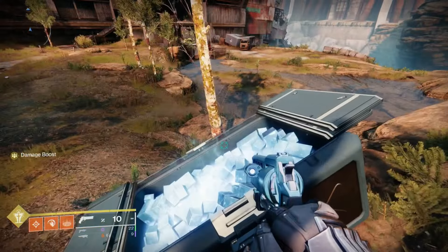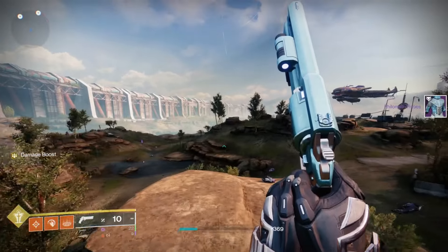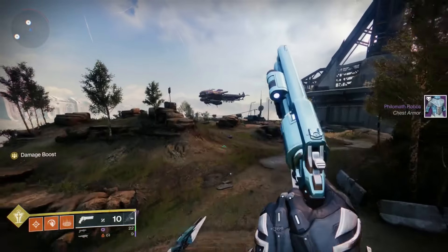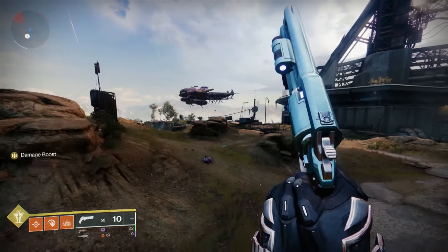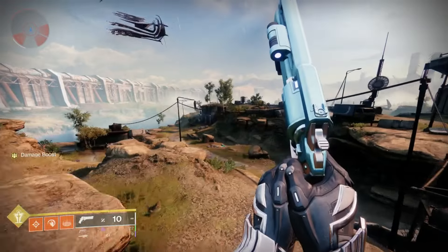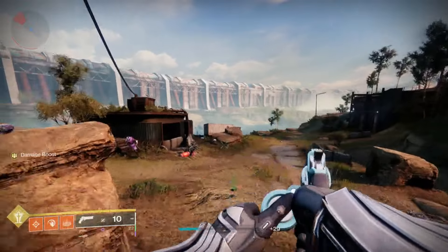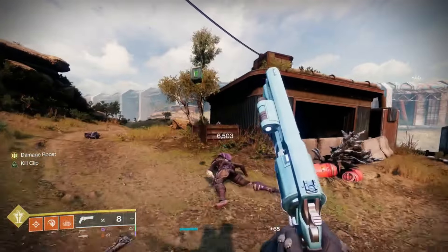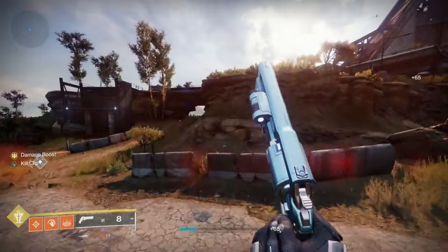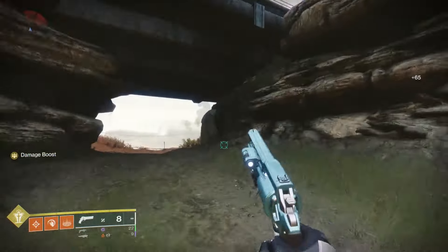What I like about Midnight Coup is its biggest draw: it's just easier to get. Fate Bringer has such a time gate on it. But a Midnight Coup with the right rolls can absolutely hang in day one content and hard content — I used it yesterday in Legend Onslaught and it was shredding.